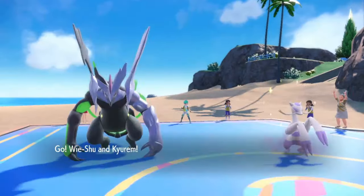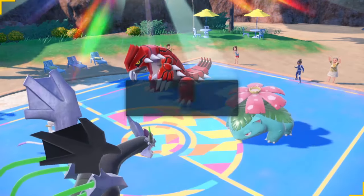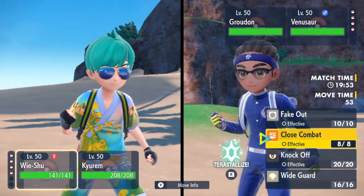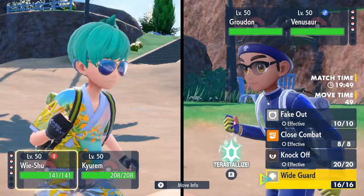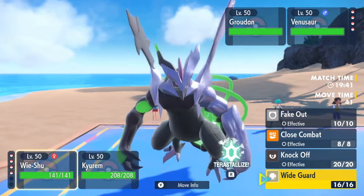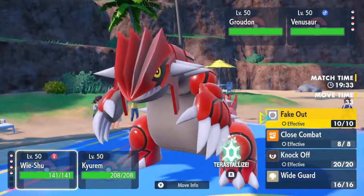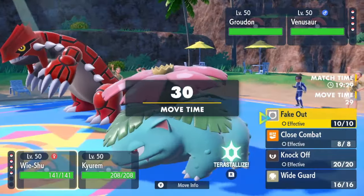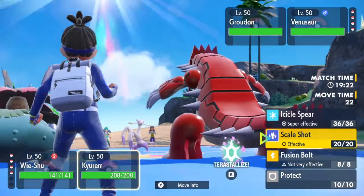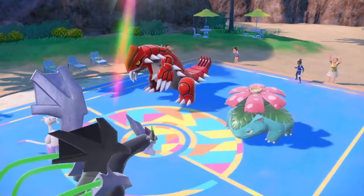He brought Venusaur too, so I've got to choose what to go for Fake Out on. If he spams Precipice Blades or Eruption, I'm going to be in a bad spot. If I go Wide Guard, he outspeeds me — and if he has Sleep Powder, he puts the Kyurem to sleep, which is the main problem. I'm going to Fake Out the Groudon and go for Scale Shot, thinking he might go Tera Fire here. He goes Protect, which tells me he probably has Sleep Powder.